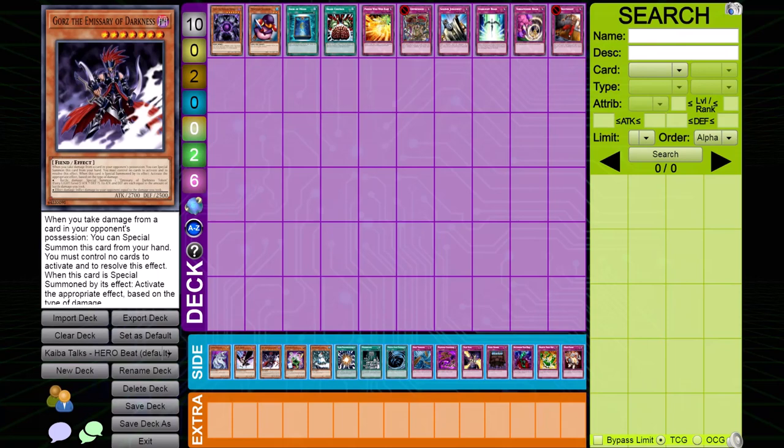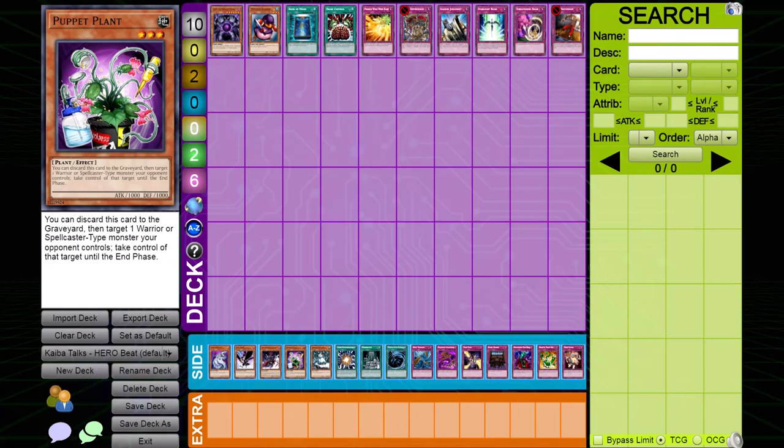Puppet Plant. Although this card has not seen much play in the current Edison meta, it is very good against Hero Beat as all of their relevant monsters are warriors. It is also better than Brain Control, as you don't have to pay life points or commit a card to the field to activate it.